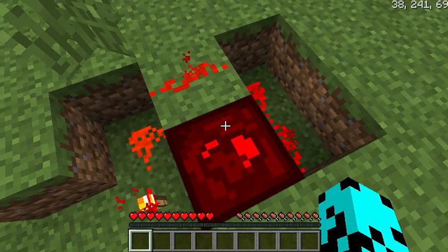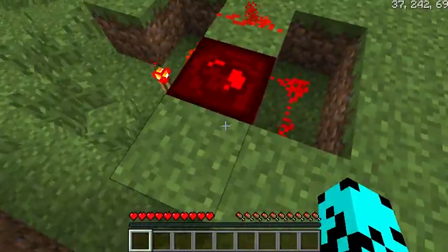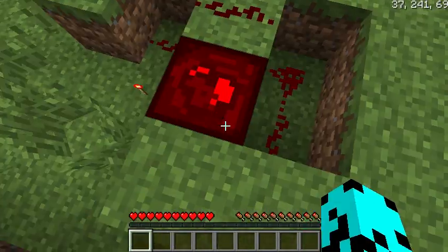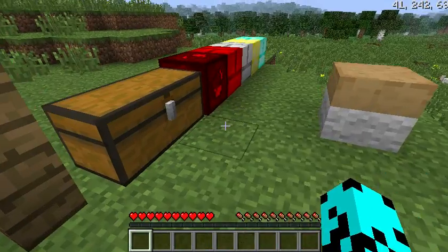It could be like a pressure pad — if you walk across it, it could set a redstone thing off. Let's just break that. See, look, nothing happens anyway. But yeah, so that's the redstone block.